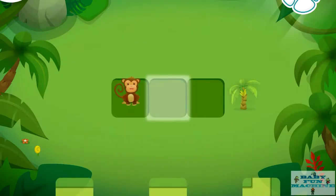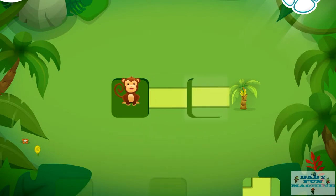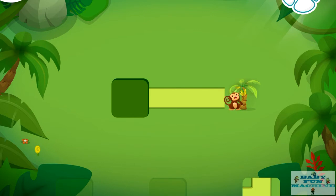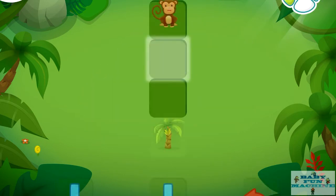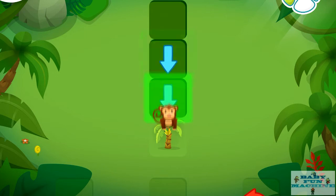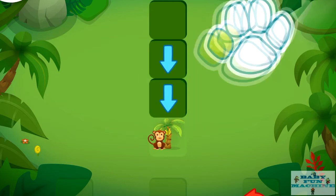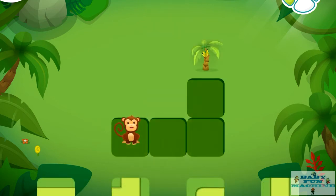Help the monkey get to the watering hole. Help the monkey get to the banana tree. Drag the correct arrow to the glowing square. You did it! Help the monkey get to the banana tree.